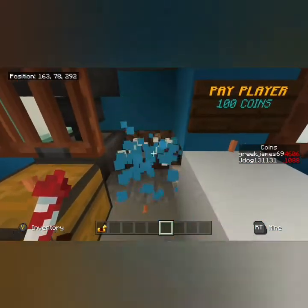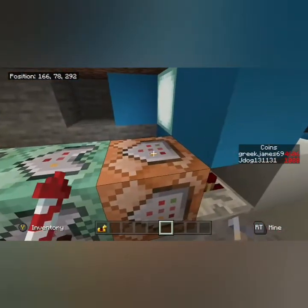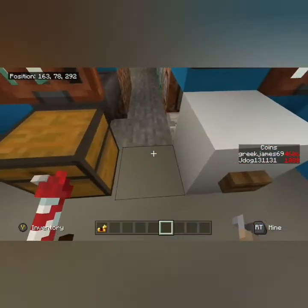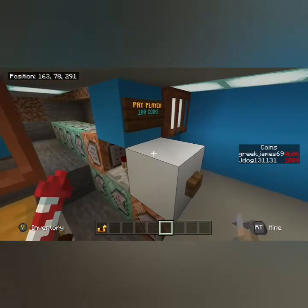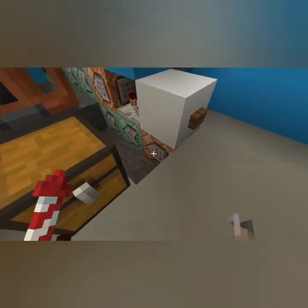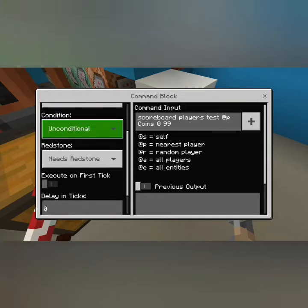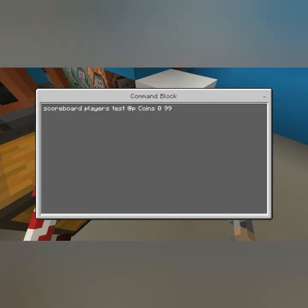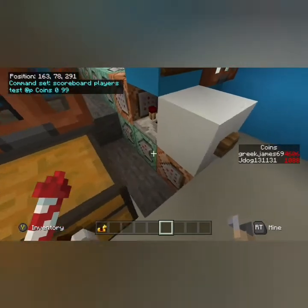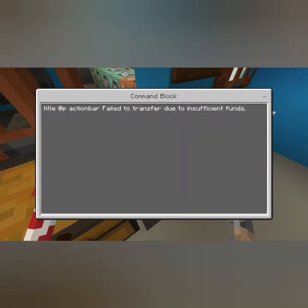Now let me explain how we do this. I'll have to break a few blocks to go in there. The system first checks whether the player has enough money or not enough money. Starting with the bottom one — this tests how much money the person has, checking if they actually have a hundred coins to transfer. We do a scoreboard test: players at @p, coins 0 to 99. That's an impulse, unconditional, needs redstone block. That covers the case where they don't have enough money.